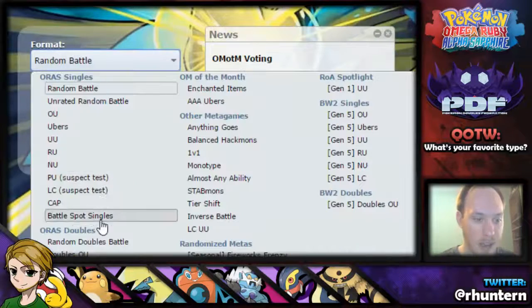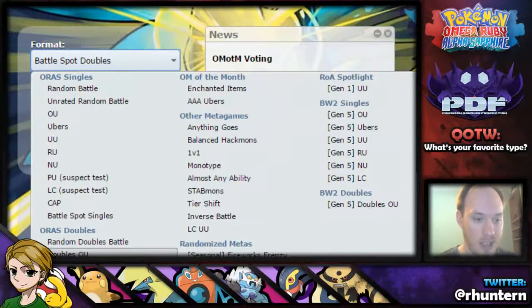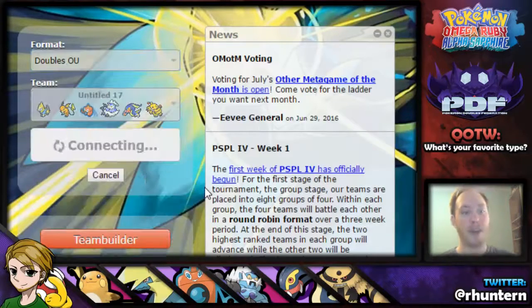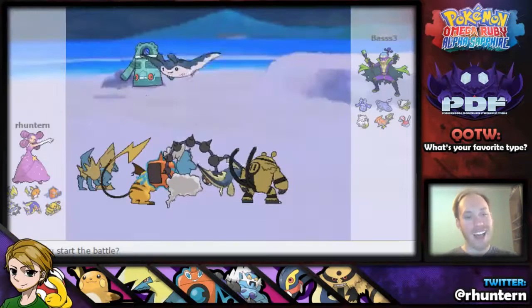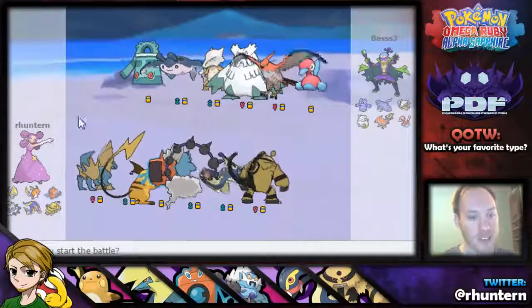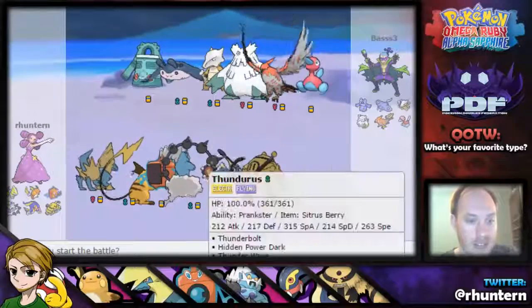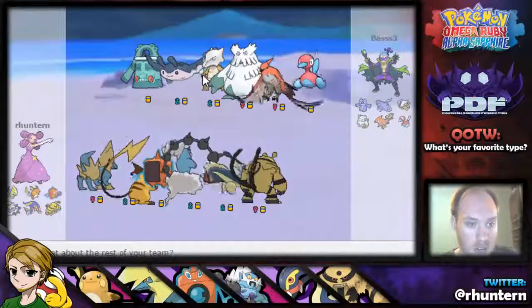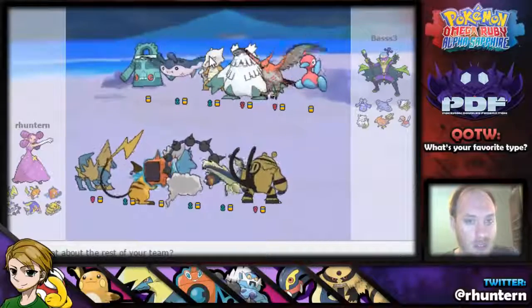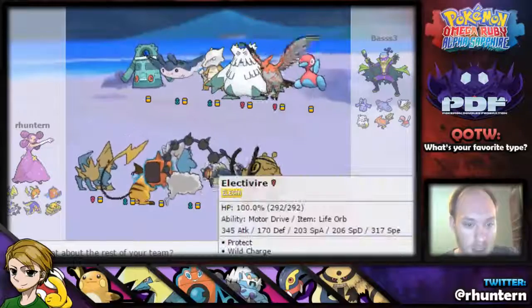Let's get straight into the battle. Let's go to Doubles OU — is that Doubles Ubers? That's interesting. Let's see how well this does. I'm hopeful but I'm not sure how well it would work. It looks like we're facing off against a Trick Room team. Definitely a Thundurus lead, I think that's without a doubt. He's probably gonna start off with Marowak, or at least bring that Marowak, so we gotta be careful about that.